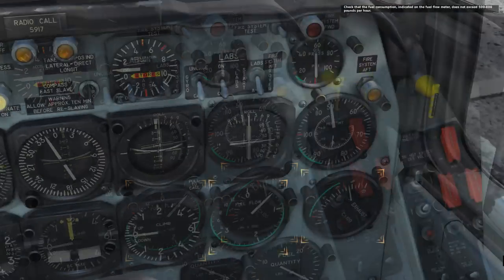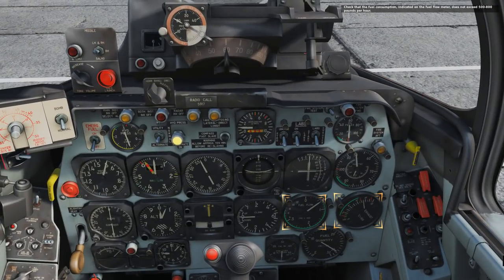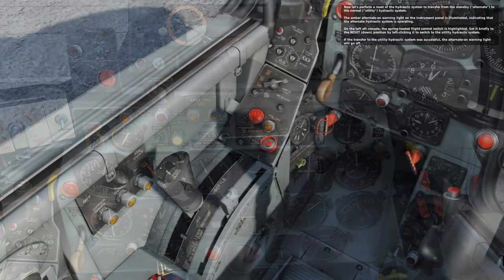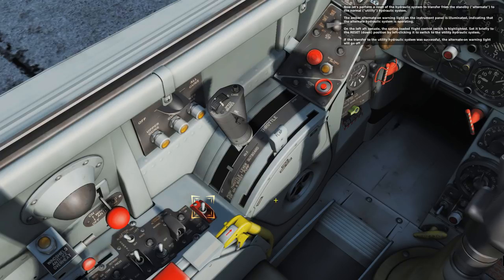Things are looking up — it looks like we've actually started. Very easy to start up. This is not an airliner and it needs to be able to get off the ground quickly, and it sure looks like that's possible. We're just waiting for the correct indications on the dials, and then we have to reset the hydraulic system — that ominous-looking switch framed in red, but it's actually not that bad. Toggle the hydraulic system and we're ready.